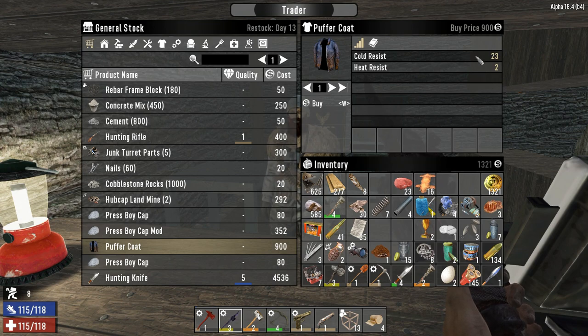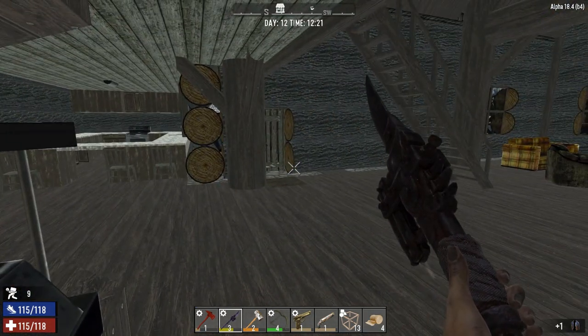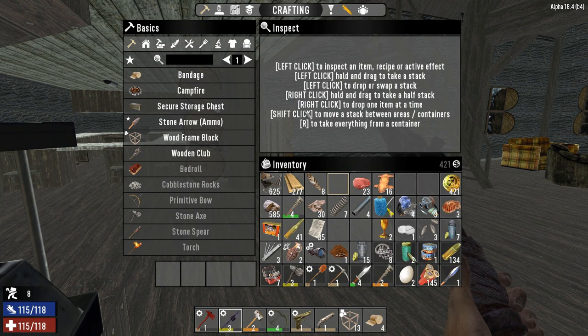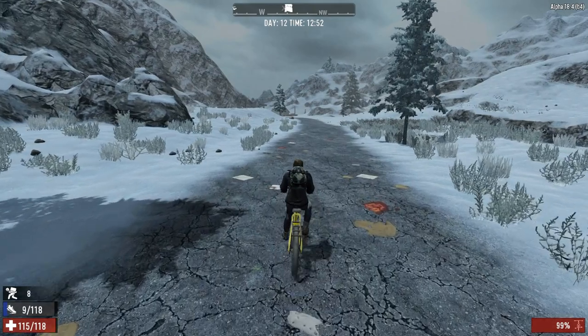That's what we're after right there — look at that cold resist! Those things are selling like hotcakes. He's really surprised the winter jacket is selling so well. Now that we've got an awesome jacket, we are going to head home and unpack our stuff.